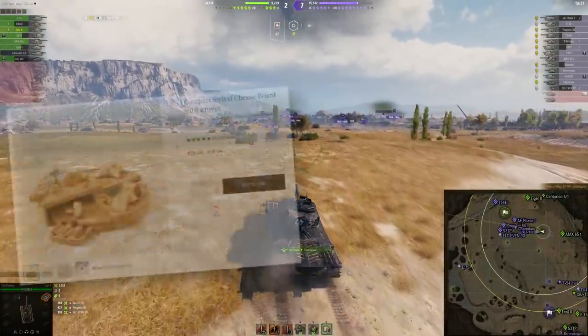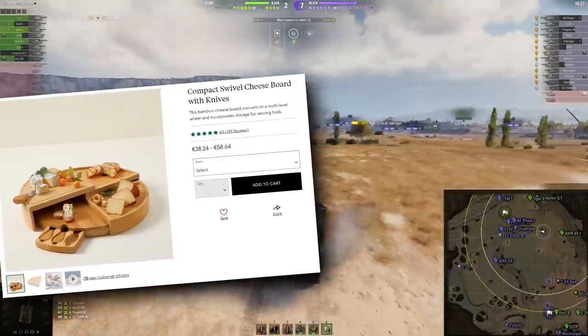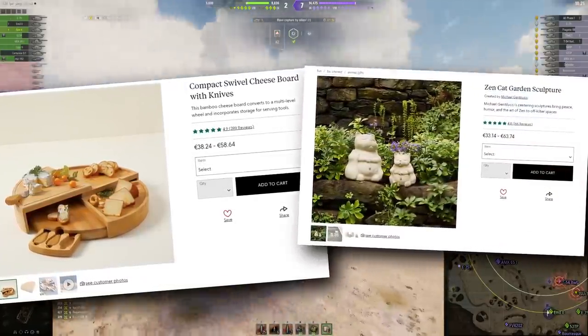Or you could go out and buy this absolutely amazing compact swivel cheese board with knives set and the zen cat card and sculpture on the top. Think about that.